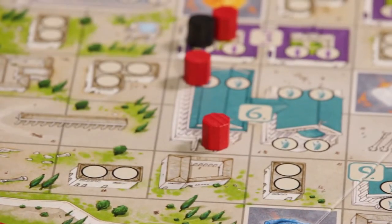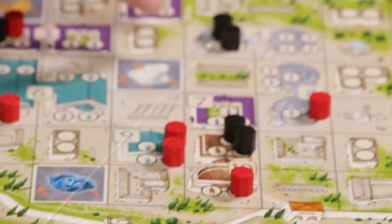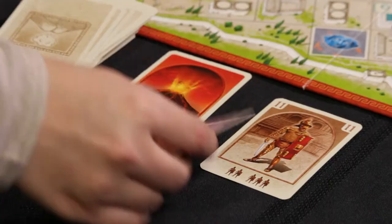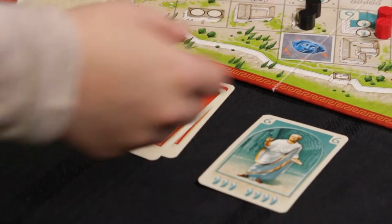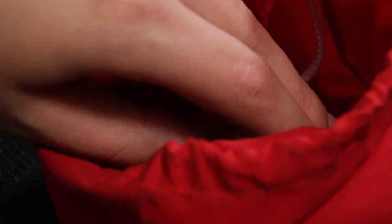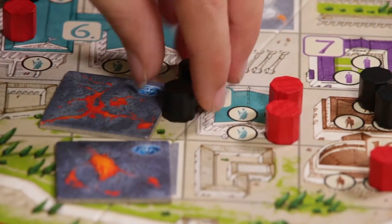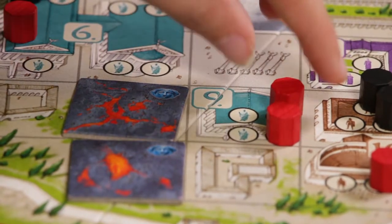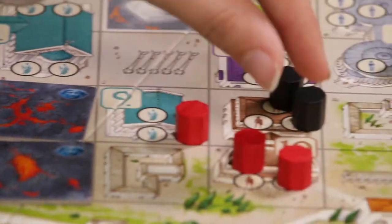In the first half of the game you're going to be drawing cards into your hand and then playing them to put your family members into the different locations around the city. Then at some point the volcano is going to erupt and we move into the second half, where players take turns moving their family members to try and get them out of the different exits of the city. At the same time they'll be drawing lava tiles out of a bag and placing them onto the board to try and trap the other players' family members, and then you get to toss them into the volcano, which is awesome.